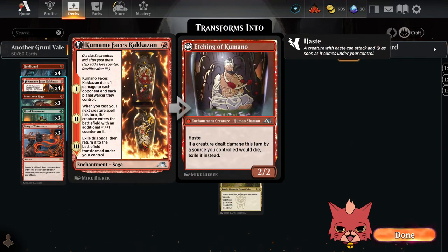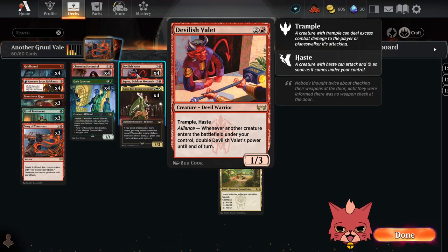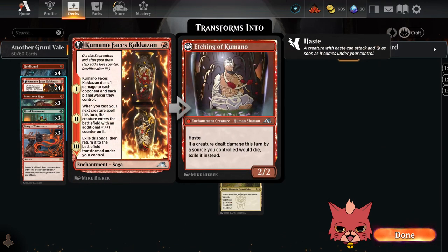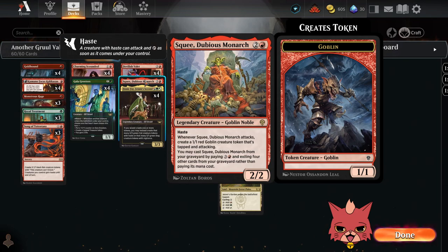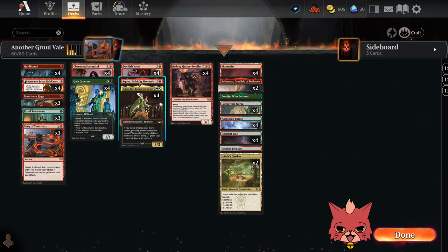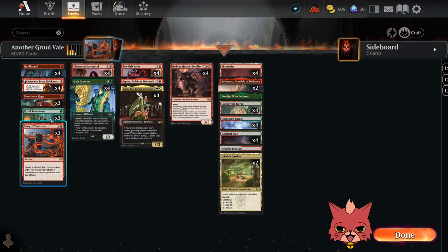We have all four Commando Faces Kakazan in here. The way this comes out later on as the Etching, hits the board for free, and buffs the Valet — it's always been a nice, powerful combo. We also have a single Squee, Dubious Monarch. Being able to generate more creatures on the board is the whole theme of the deck, and it works really well with Ginny Fae too — because that goblin swinging in, if you have it become a 3/1 dog, it's still technically attacking. It creates a 1/1 red goblin creature token that's tapped and attacking, and you can just have it be a 3/1 dog instead.